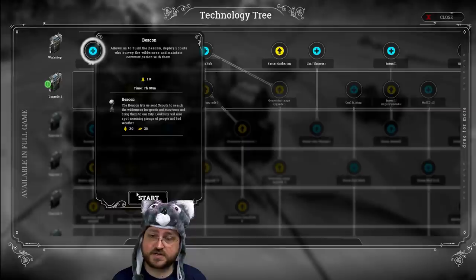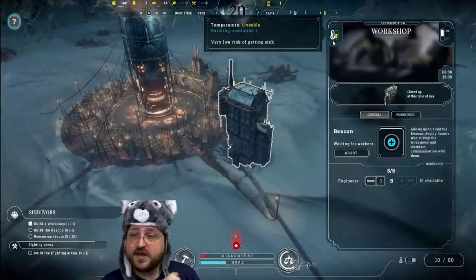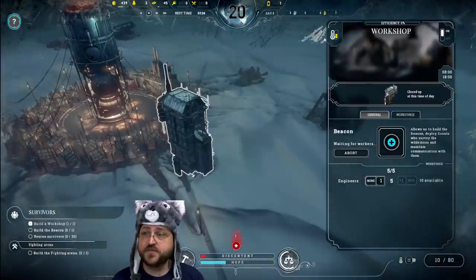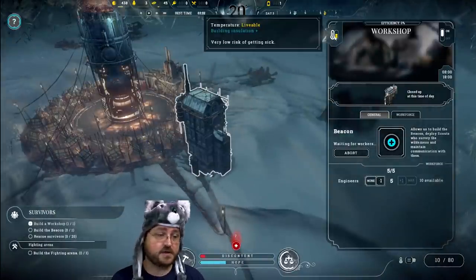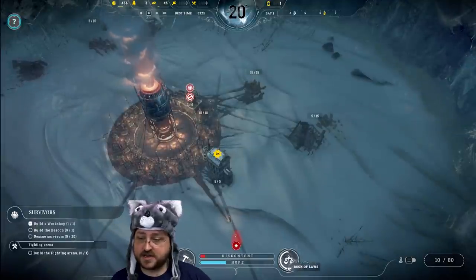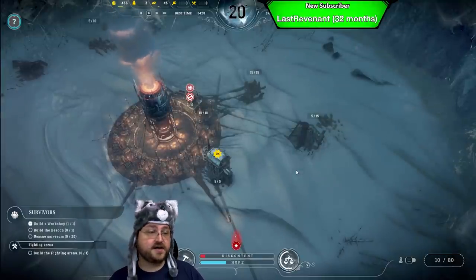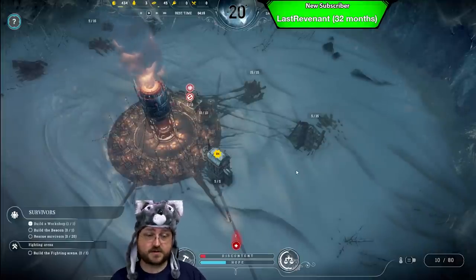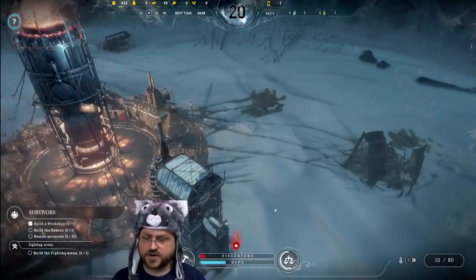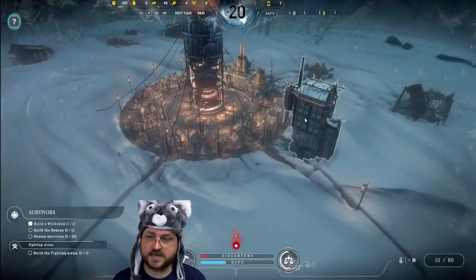Let's go ahead and get the beacon — it's going to take 10 wood just to research it. We've got this big workshop. For any building you can mouse over to find the temperature — currently it's livable with plus one from insulation. I think the base level is chilly, plus one brings it to livable. If you get plus two you've got comfortable, but as it gets colder we're going to start seeing negative modifiers. Workshop's not heated so our scientists are probably going to get sick and slow research.